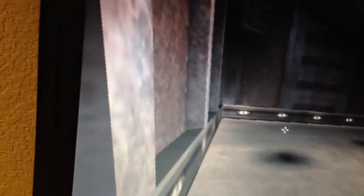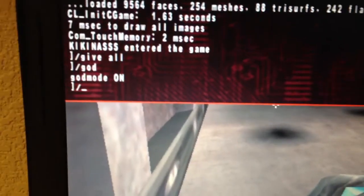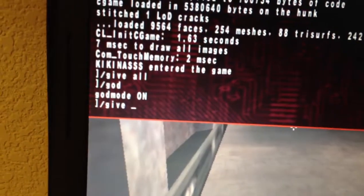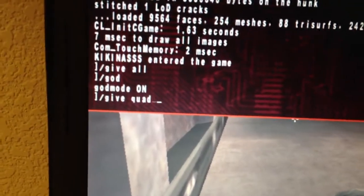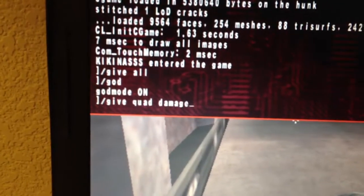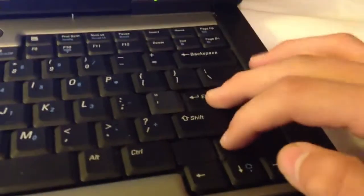Ooh, railgun. Now type in give quad damage. Then click these two at the same time until that goes away.